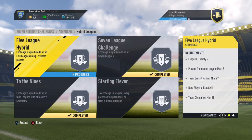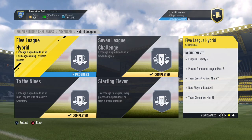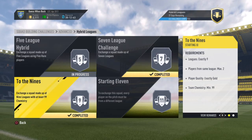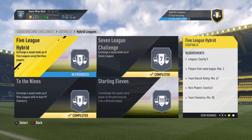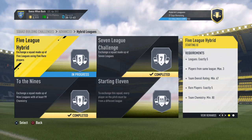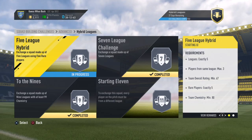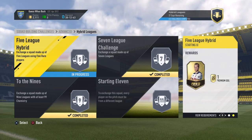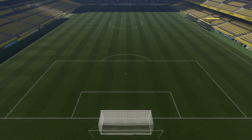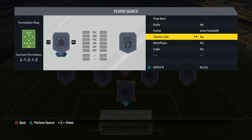Welcome back to another squad building challenge where I'll be doing hybrid leagues. I've recently done seven league challenges and now I'll move on to the five league hybrid, which requires exactly five leagues, three players from the same league, 67 overall, five exact real pairs, and 80 chemistry. The reward is one premium gold pack, so let's go.